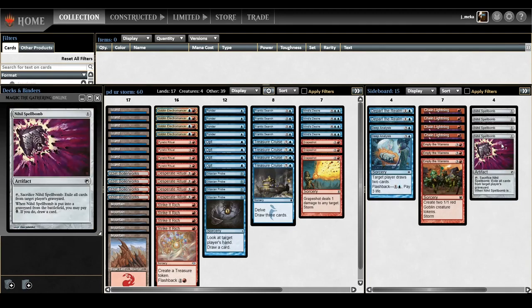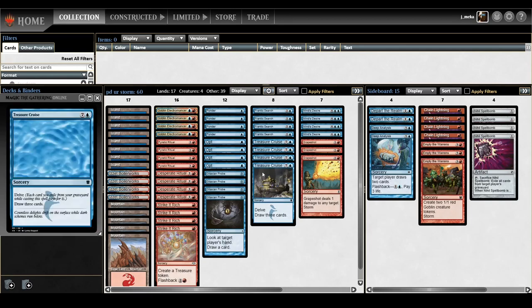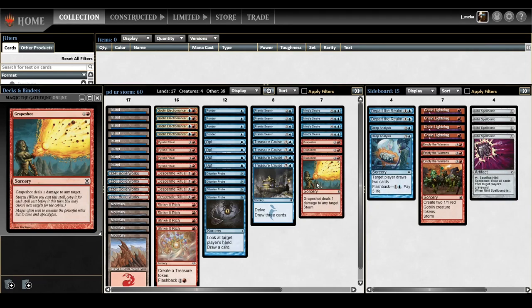We're bringing in full force Nihil Spellbombs because we need some graveyard hate against reanimator-style decks. This deck isn't really affected by Nihil Spellbomb — it would annoy Treasure Cruise but it's not a huge deal. Don't bring Spellbombs in against this deck if they're playing Ascension, sure, but I'm not playing Ascension so don't worry about it.